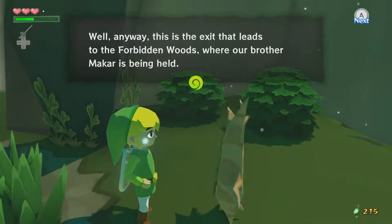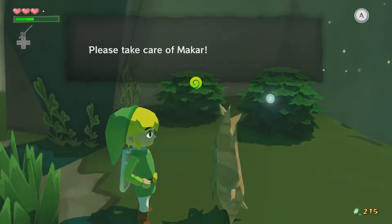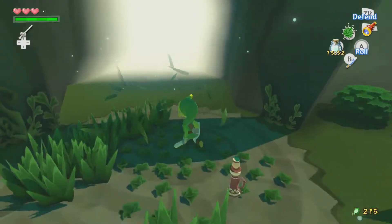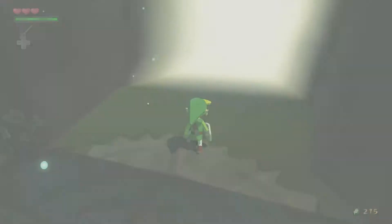This is the exit that leads to the Forbidden Woods, where our brother Makar is being healed. Please take care of Makar. Cut the grass to replenish your magic. There is plenty of magic to go around.